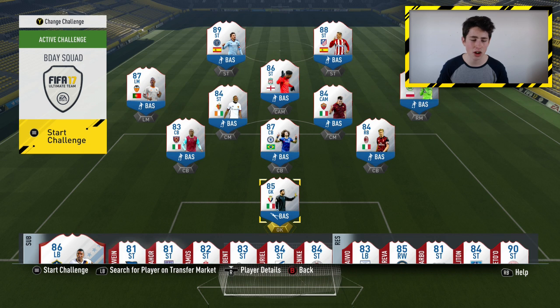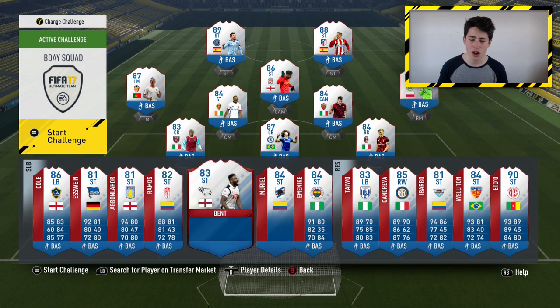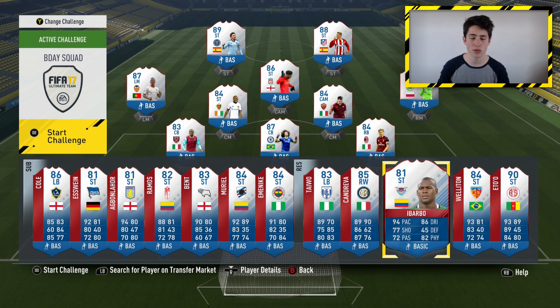You basically just want to choose a player to snipe or to bid on. You can go through all these different cards and find whichever one works best for you. You can snipe any card you want and people have been getting great deals on pretty much all of them, but there are certain ones I'd recommend going with because they're cheaper and easier to get if you have less coins.